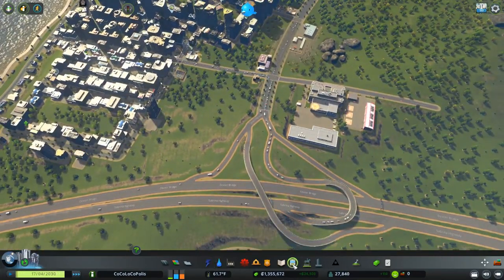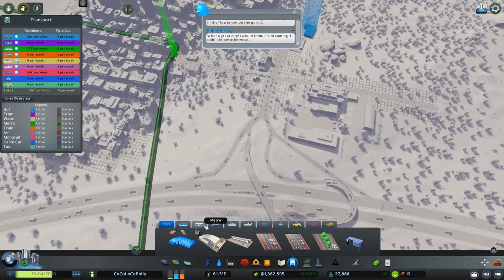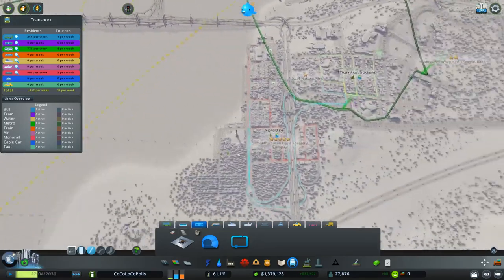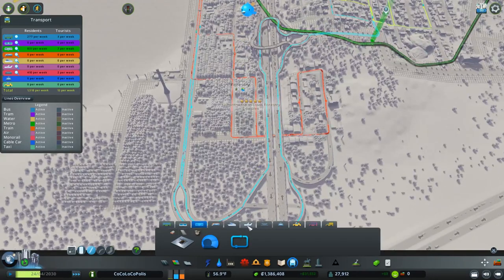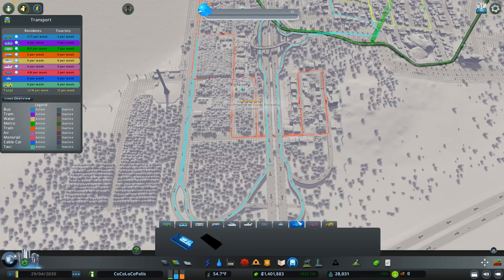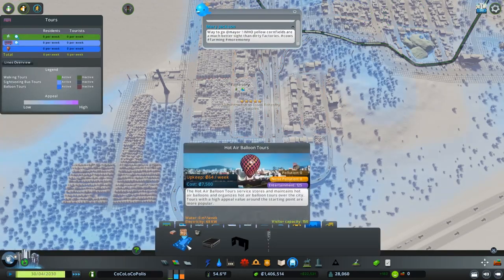How's our public transport situation over here? If we look at the metro, we've got a connection over here. Our whole area is connected, more or less. We've got some bus lanes. I don't have any planes yet. Could do some taxis — taxi depot works as a garage and repair shop for taxi cabs between work shifts. Not sure if that's necessarily good. Could do some tours.